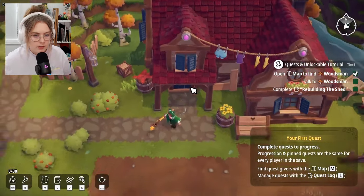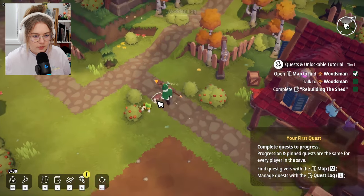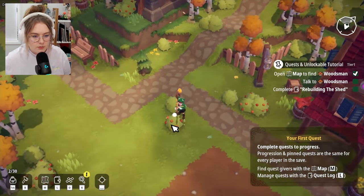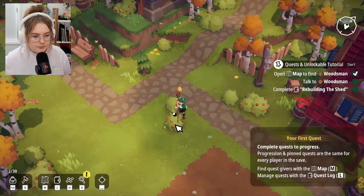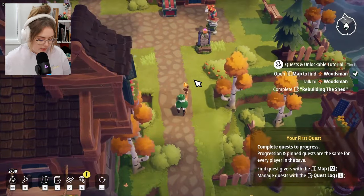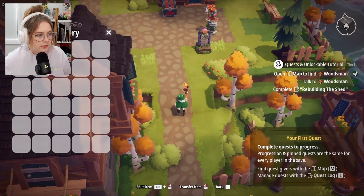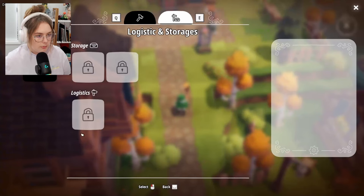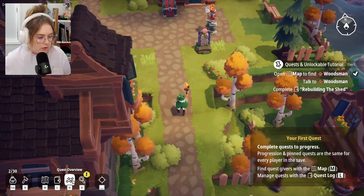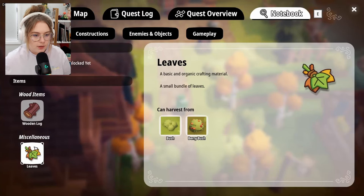I can't go in my house just yet. Oh, I can gather resources — it takes a little bit of time. I picked up some resources. Let me check my inventory: wooden log and leaves. Oh, I just sorted things. There's a build mode I don't know how to use yet, plus a map, quest log, quest overview, and notebook.